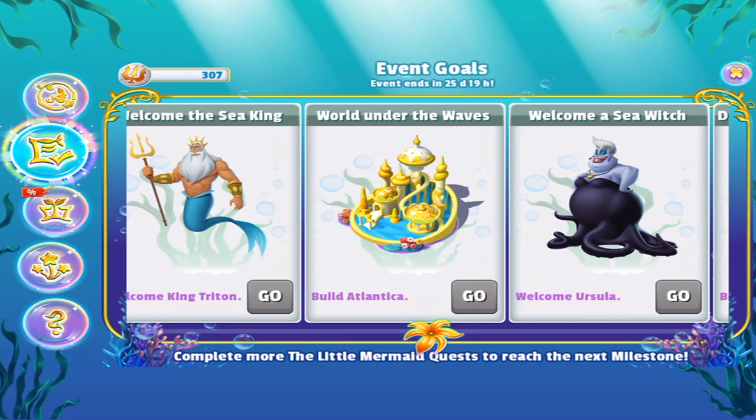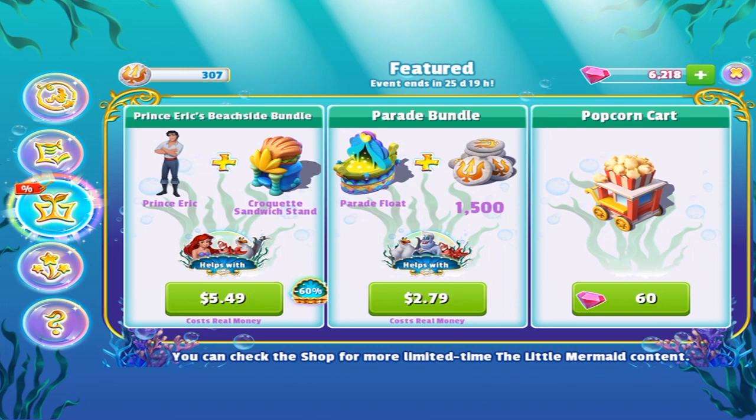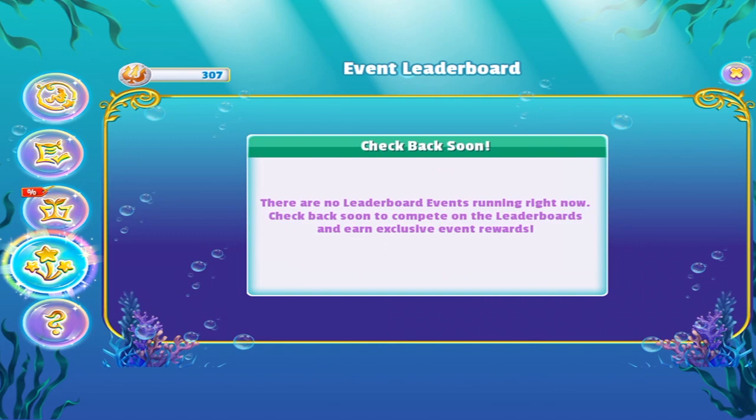Trove of Treasure looks pretty cool. King Triton — very cool looking. Atlantica. Ursula. Welcome Ariel, and Ariel's mermaid form — I'm not sure where that's gonna be but it'll probably be a little area where they can do swimming and all that amazing stuff. Of course if you don't want to spend the 200 gems for Prince Eric you can buy them in a bundle — $5.49 Canadian, by the way, cheaper if you're American, probably more expensive depending on where you live. No leaderboard stuff going on, that's good.